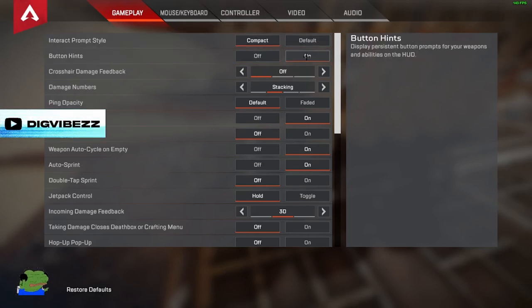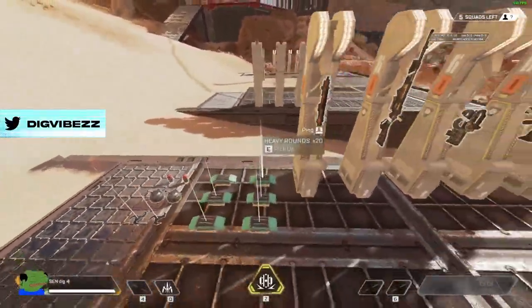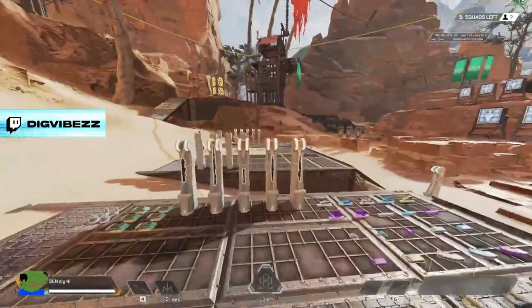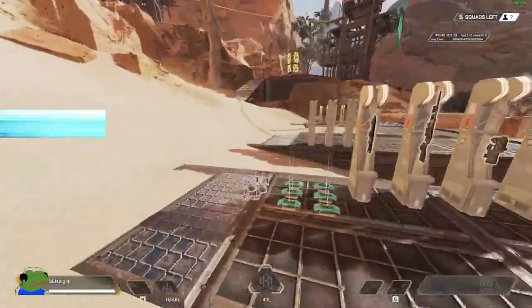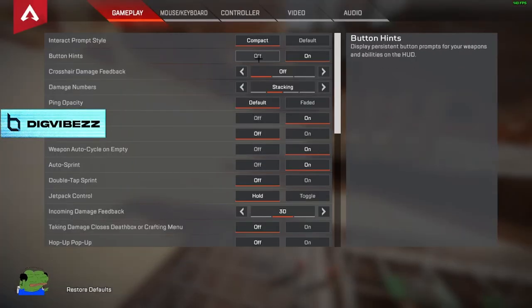Button hints just tells you what button serves for what purpose, like Z for ultimate, Q for tactical, G for grenades, and 4 for heals. I like to keep that off, because once you get it all down, you don't really need it on.